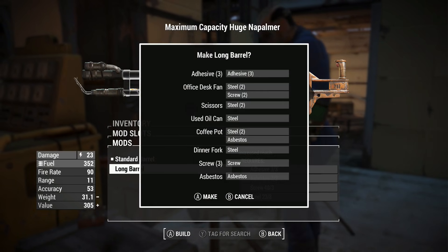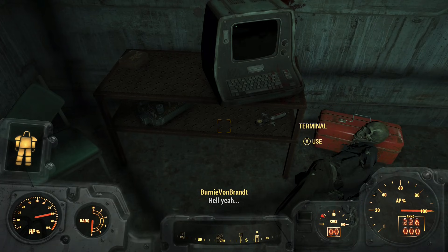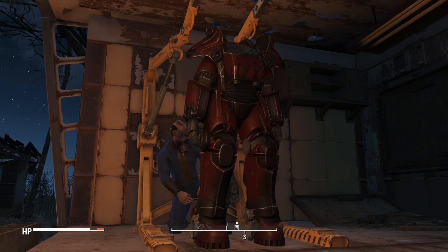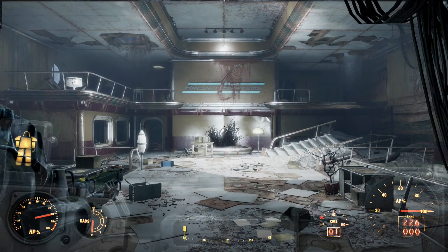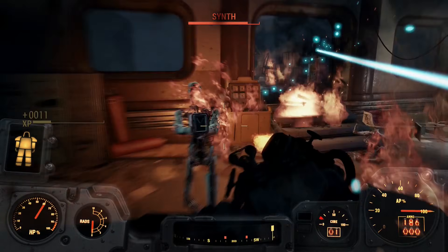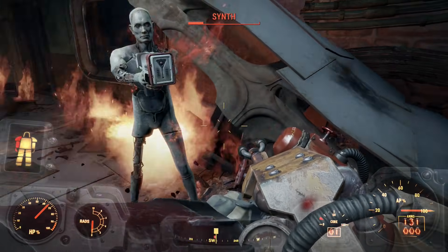Once I was done upgrading my flamer to the max, I stopped at the junkyard and picked up the magazine that would allow me to use the hot rod paint job on my armor, and put it on every piece. Now I was really ready to get this challenge started. Back at ArcJet, Danse was patiently waiting inside for me. When the synths started spawning in, they were no match for Danse and I, and we cleared out the majority of them without problems.